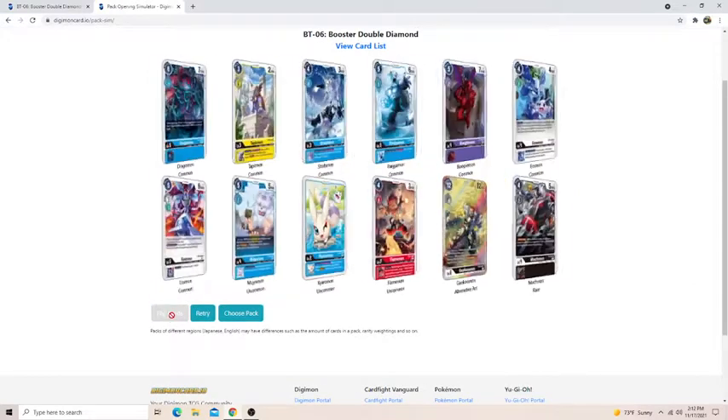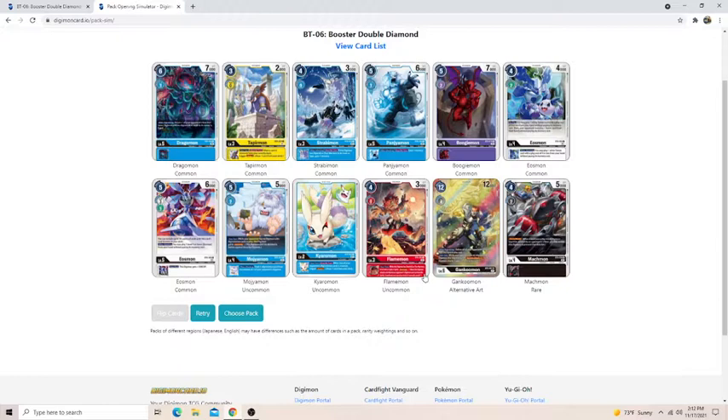Let's try another pack. We got an SR — actually that's an alternate art, pretty good. You may not get a baby in every pack because they're uncommon and there are a lot of uncommon slot parts. We got the level 5 Eosmon and the level 4, so if we get the Tamer we're in a really good spot. Pangeomon, more Vanillas, more generically good rookies. The whole time you're doing this, you want to be looking at how much of each card you have — how many level 5s, level 3s, level 2s — so you can build your deck consistently.